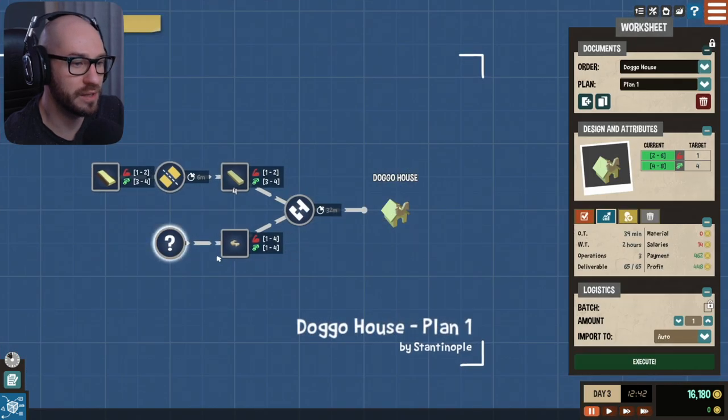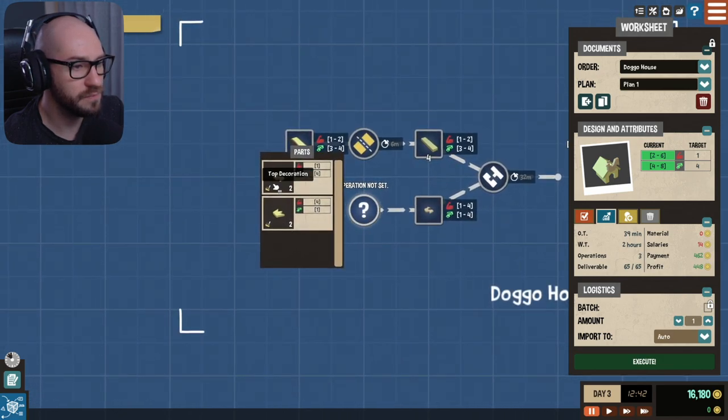But we do have wood — and look at the price, it's 462. This is definitely something you want to do. This product is quite simple to produce, it has a high demand, and the pay is decent — a much better option than the previous one. Alright, plan the product then. So the product needs to be 1-4 strength and 4-1 — I think this is the one that we need.